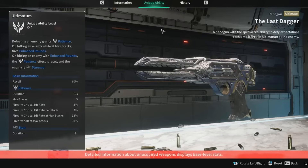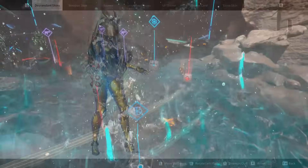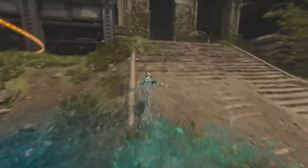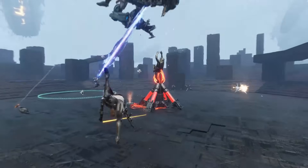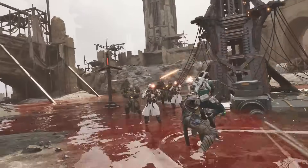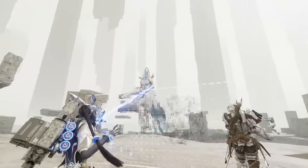Lastly, we have a Handgun Ultimate Weapon called the Last Dagger. Its special ability, Ultimatum — defeating an enemy grants Patience, and on hitting an enemy at max stacks, fires enhanced rounds. Patience increases your crit hit rate and fire attack and can be stacked up to five times. On hitting an enemy with enhanced rounds at max Patience stacks, the effects are reset and the enemy is stunned. That covers all 21 weapons in the full release. There will obviously be more coming with seasonal updates every couple of months, so we're going to be getting a lot more in the near future.